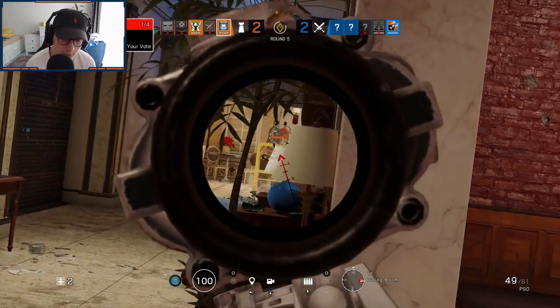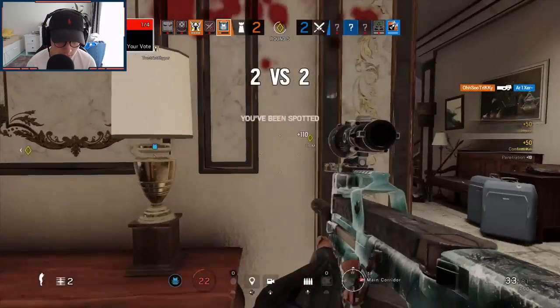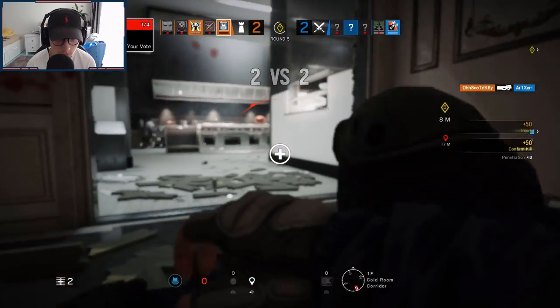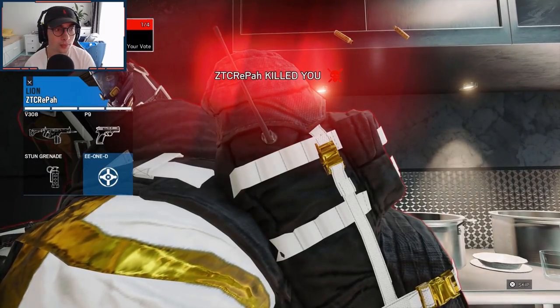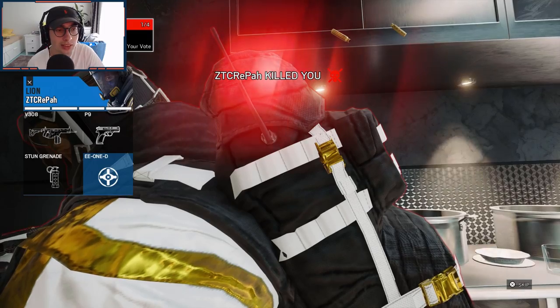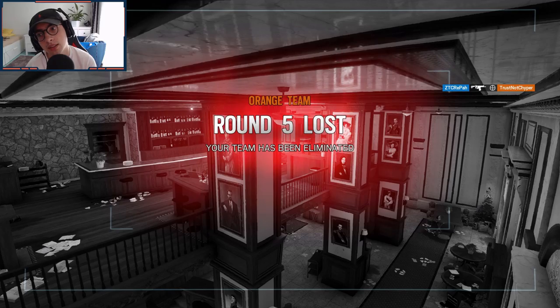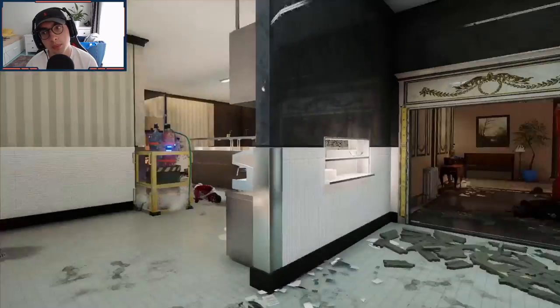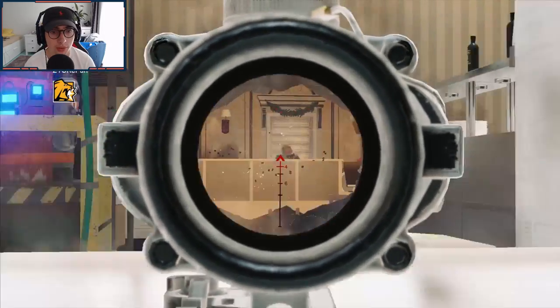I'm not gonna clutch with this gun — there's no way. Okay, there's one. Yeah, okay, that guy's on objective — that's a rip, bro. That Valkyrie is still all the way upstairs. Yeah, that guy's not gonna do anything. God, I need my teammates to step up right now — they are literally not doing anything.